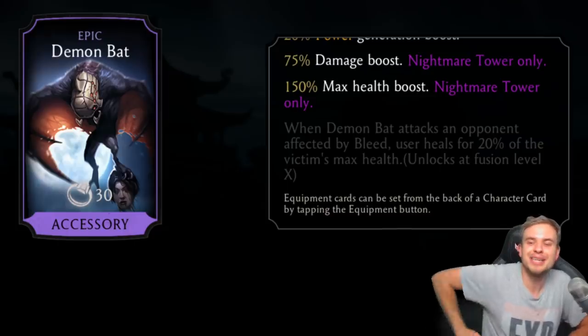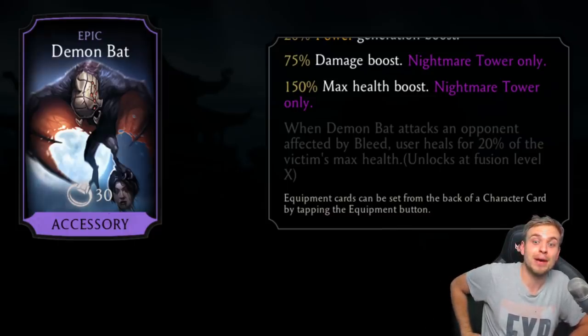When Demon Bat attacks an opponent affected by bleed, the user heals for 20% of the victim's max health. So if you put this on a character that already has bleed, you will heal so much. This is incredible for survivor mode.